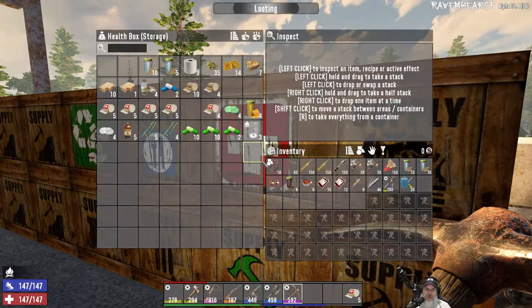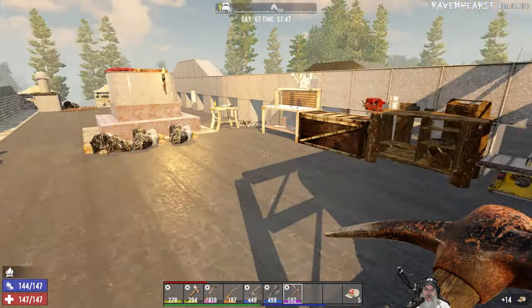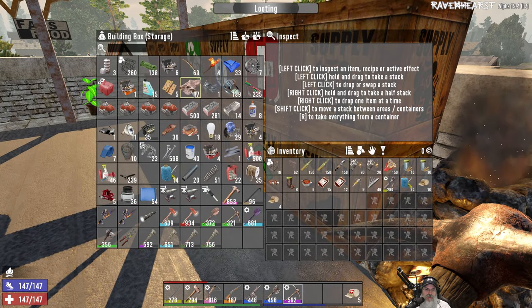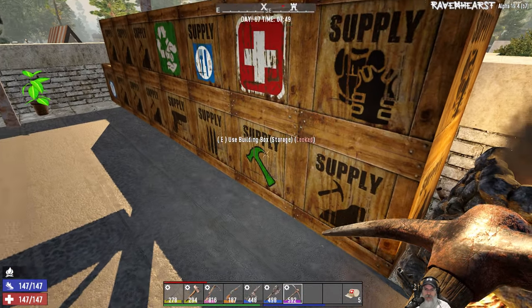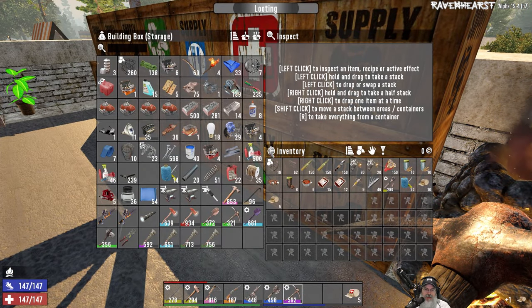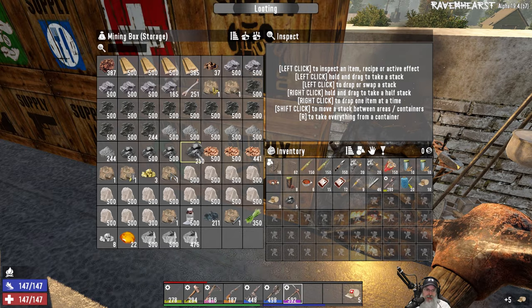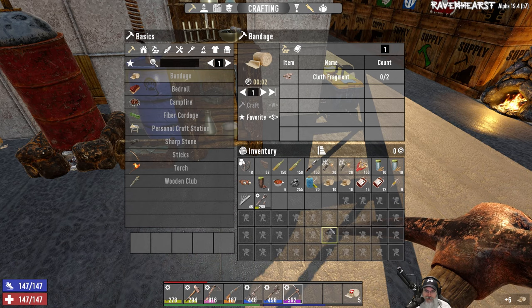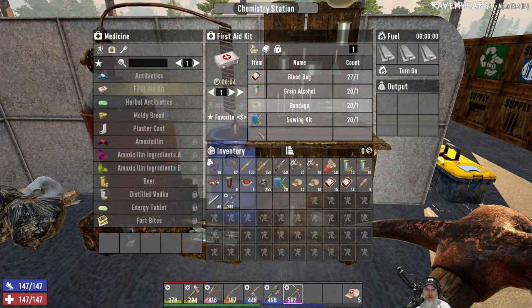We need normal bandages too. We have 14 of those so let's make six more. I think we can actually make those in our inventory - one of the very few things in this mod that you can. So we need to make six more. We're getting kind of low-ish on cloth, not terribly low but low-ish, so we might want to start hanging on to some of that as we come across it.